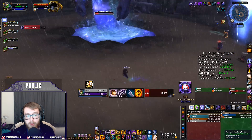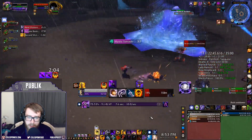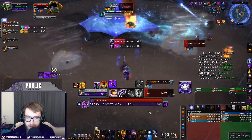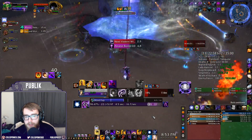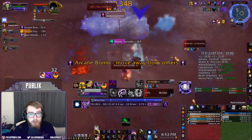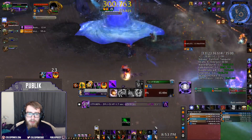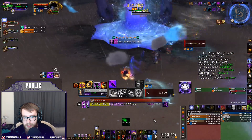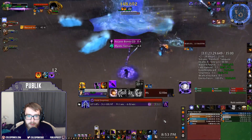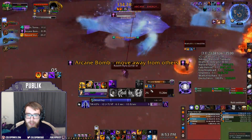Kil'jaeden's Burning Wrath works similarly to Grimoire but isn't scaled the same way, and it does take up a legendary slot. As for why Whispers in the Dark isn't in the good category: the proc is too inconsistent. In dungeons, it could proc at the end of a trash pack, which is useless. The flat intellect is fine, but that's the only reliable part — and in my testing that frustrating timing happened quite often.